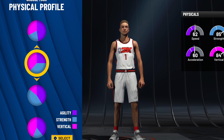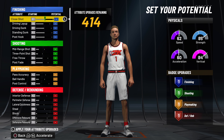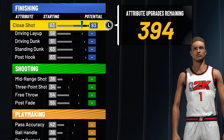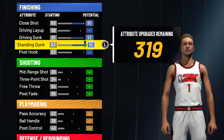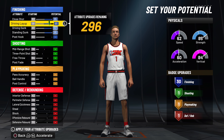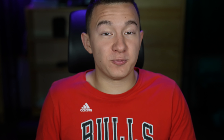For agility, we're going one down to strength and vertical, which is actually so different if you look at the physicals. But we need that high vertical — we've got to threaten the lobs. We have 414 attributes to work with here. 95 close shot, 92 driving dunk, 95 standing dunk, and driving layup is only an 82. Of course, 30 finishing badges — that's what we need for our lob threat, which we will get all of. We didn't actually have that in 2K20; we were legend builds, so we just got 10 off rip in every category.